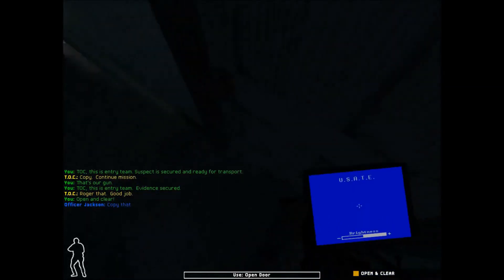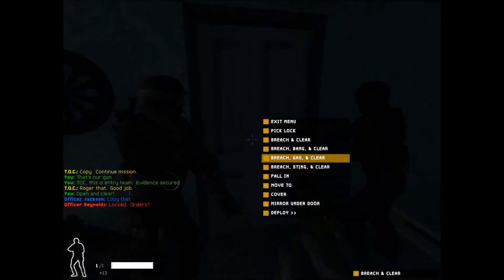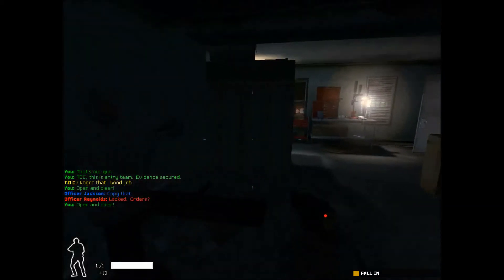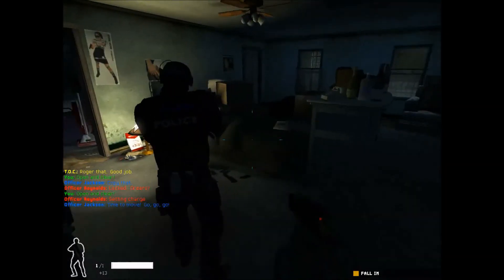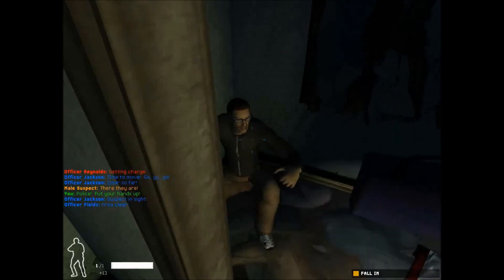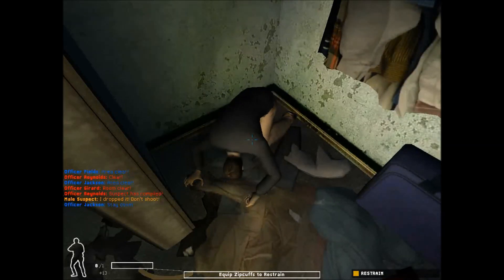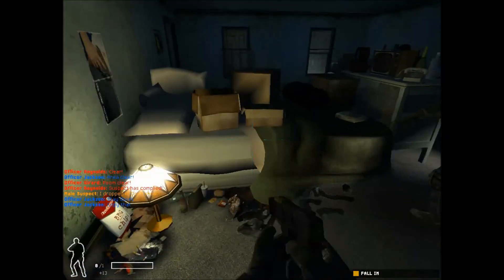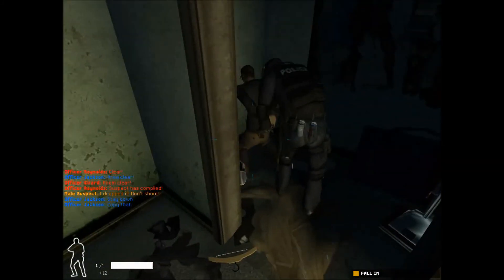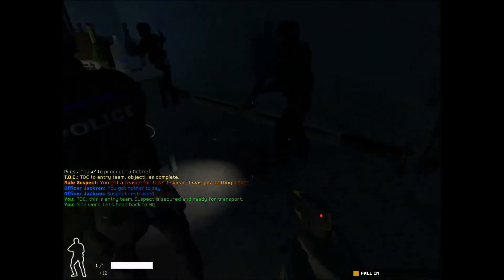Open and clear. Copy that. Door's locked. Confirm the breach. Get her open and clear it. Deploying charge. Prepare for detonation. Clear so far. Hands up — suspect spotted. Don't make any trouble. Tie him down. Check. On it. Nice work. Let's head back to HQ.